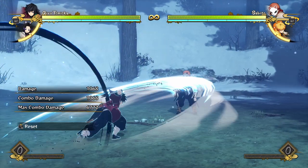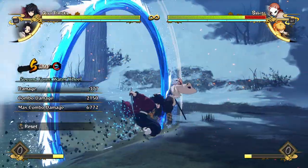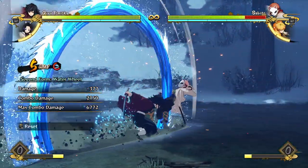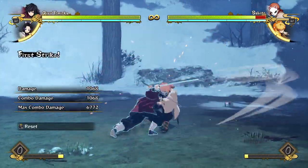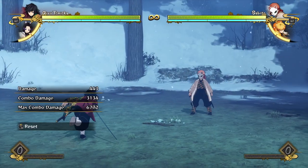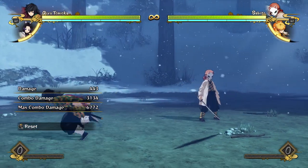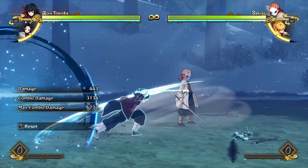The hitbox is a bit deceptive — that piece of wind is not actually part of the hitbox even though it goes through Sabito. Sometimes if you're a bit far away you'll need to do a water wheel or dash cancel in to get a combo. But doing water wheel always leads to good damage in a combo. Overall it's above average — decently fast with decent range.